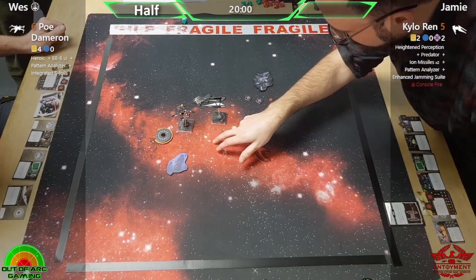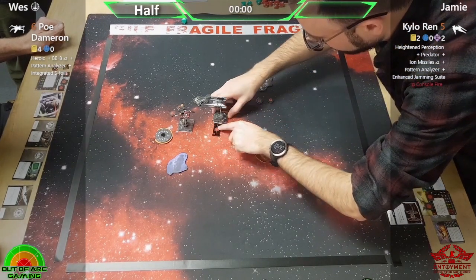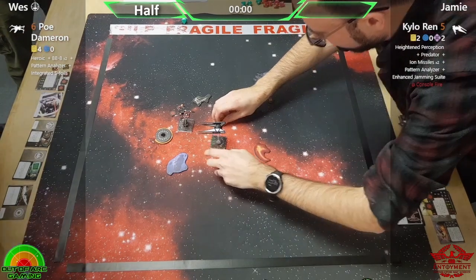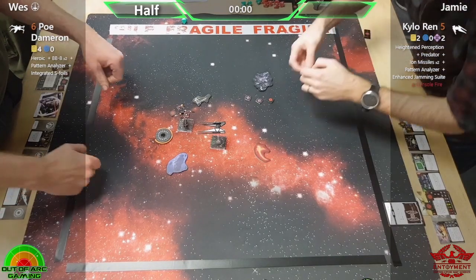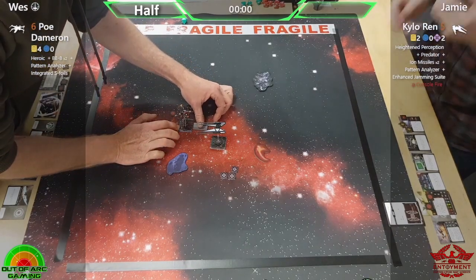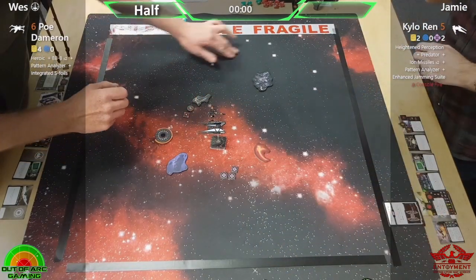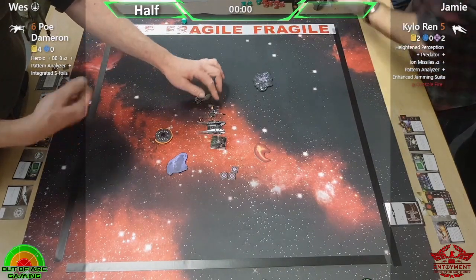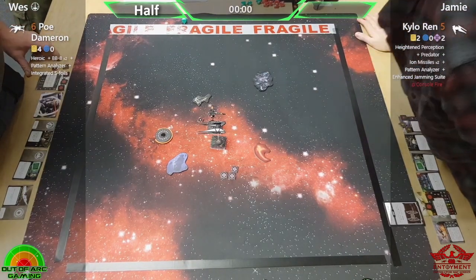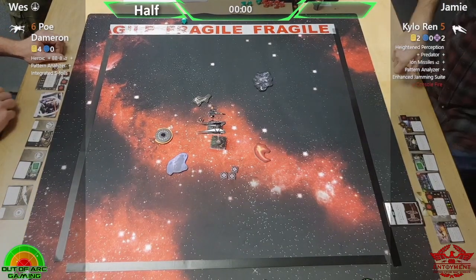Getting right into Poe's face there. Barrel roll — do we see a linked rotate? I don't think it's going to put him in the rear arc. I would have gone forward and did a rotate, which would have meant Poe would likely be in the back arc right now. I think Jamie might have a corner-to-corner action here — Jamie's really hoping for it, because if he doesn't, it's a bit of a wasted very good ion there.